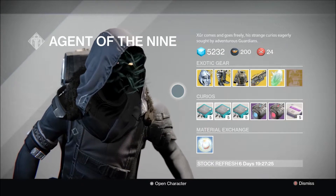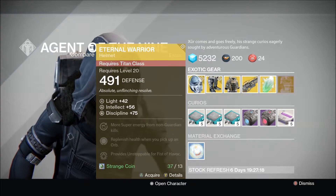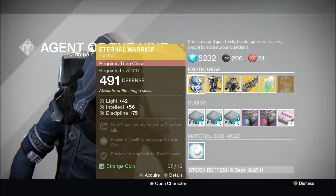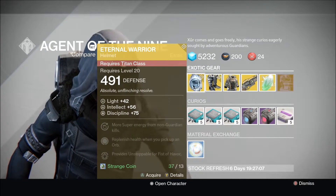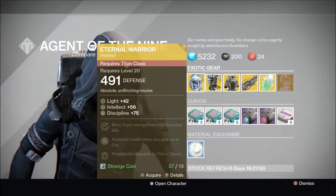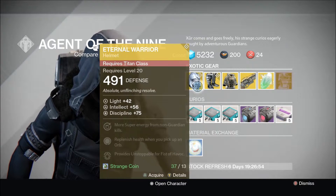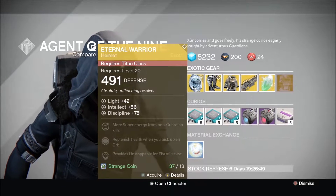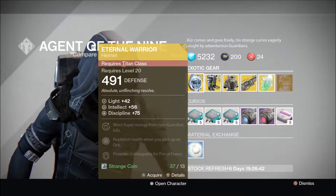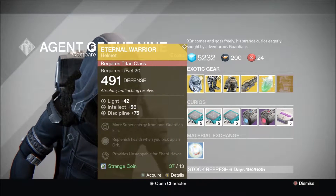This is what Xur has got this week and I'm actually not too disappointed. He has Eternal Warrior for the Titan — Intellect at 56, Discipline at 75, so that is a pretty decent roll overall. We get more super energy from non-guardian kills, replenish health when you pick up an orb, and it will provide Unstoppable Fist of Havoc. I've been running this on my Titan for the PS4 version and it's not too bad. The downfall is that it is really ugly and it doesn't change colour with your shader. Other than that, it is a pretty sound helmet — not the best in class, that would be Helm of Saint-14 or Insurmountable Skullfort — but Eternal Warrior is a pretty good helmet. If you have a Titan, go ahead and pick it up.